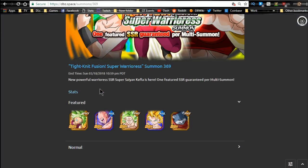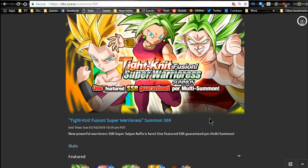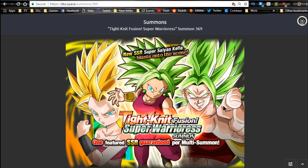Most of the characters are on this banner. You have Kefla, Skinny Boo, Kale, Caulifla, and Bergamo. You don't have every single character but most of them are on this banner, and it is a GSSR. I actually did summon on this banner off camera and ended up pulling Kefla on my first summon, so I was very happy. I got Kale as my guaranteed SSR as well.